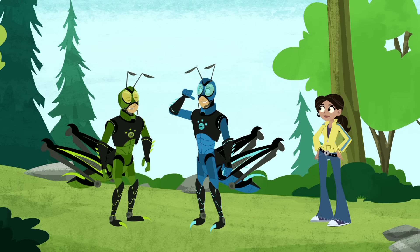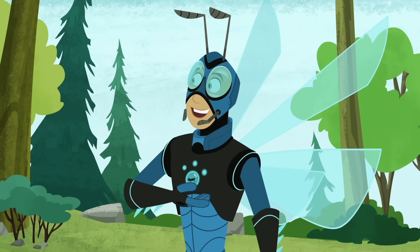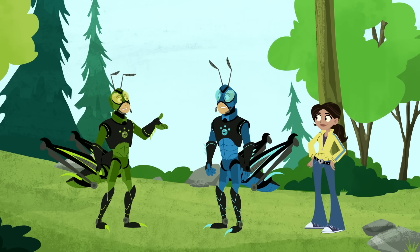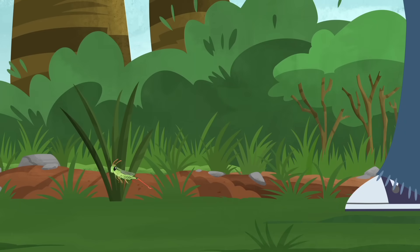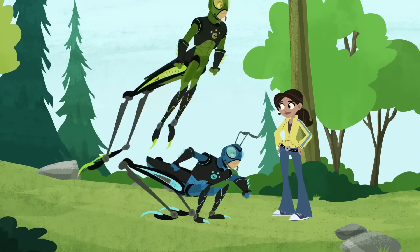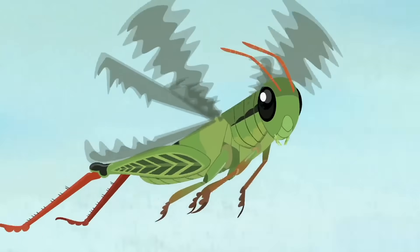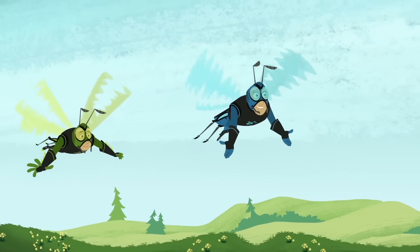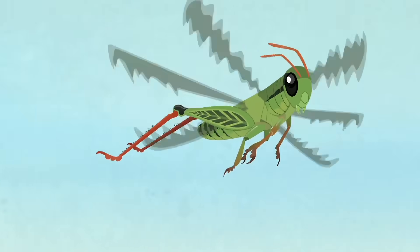Hey, Chris, check it out! Our suits have wings! We almost forgot. Most grasshoppers have wings to extend their jumps even farther. Let's try them out, bro! Remember, grasshoppers always take off into the wind. I think somebody wants to go with you. Okay, catapult, after you. Deploy wings! Wow! The tiny hairs all over my grasshopper body can sense wind currents and help me steer! And these wings can really lengthen a jump!